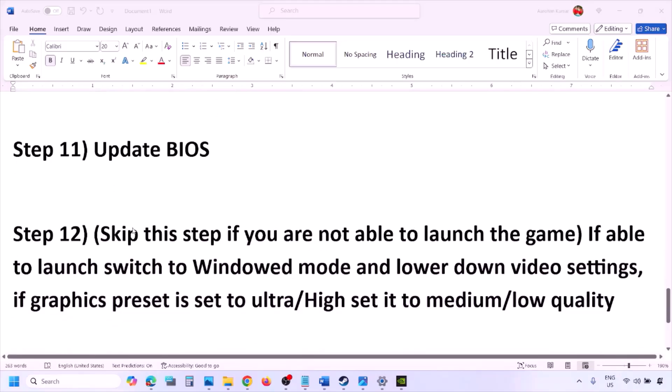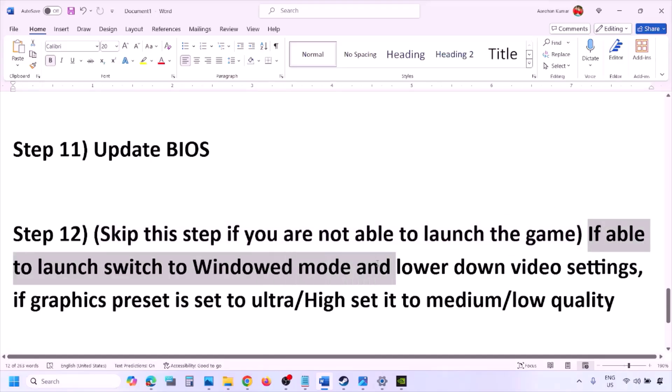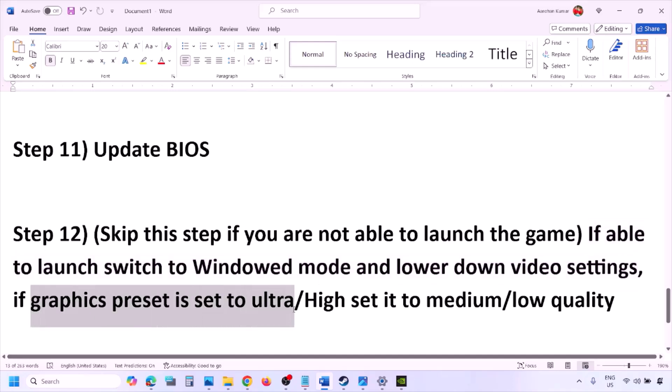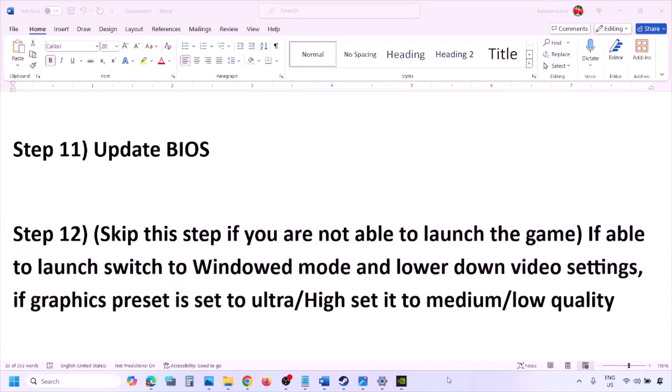If you are able to launch the game, try switching to windowed mode and lowering the video settings. If the graphics preset is set to Ultra or High, set it to Medium or Low. Also try turning V-Sync off or on. Try to lower the graphic settings and then launch the game and check.